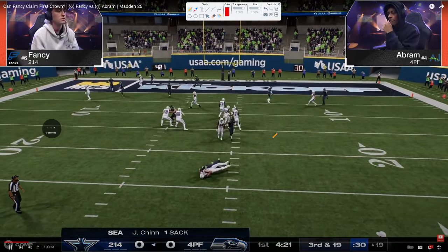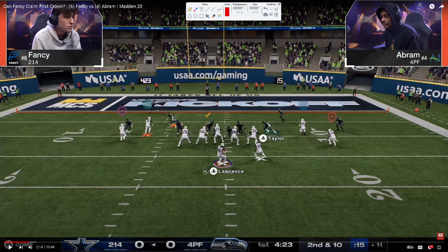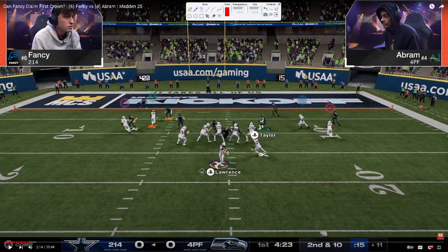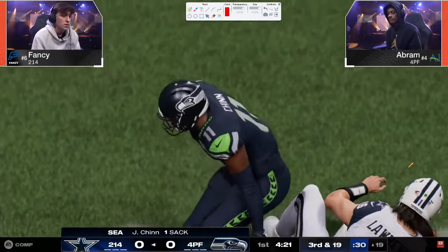This is why people are running this double mug defense. Fancy's going to block the running back. Notice this bluff blitz — it could potentially help the blitz come in better. But what you're seeing is this running back completely ignores the A-gap blitzer, who screams in and is able to get a big sack, putting him in third and 19.